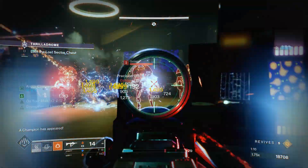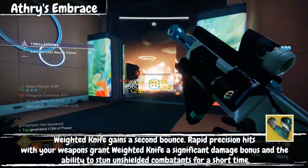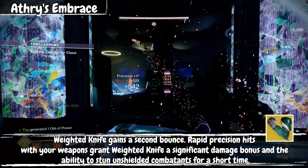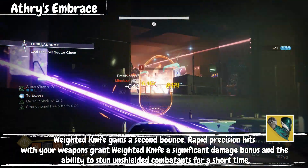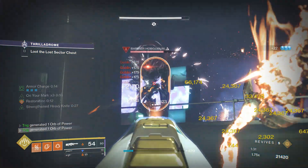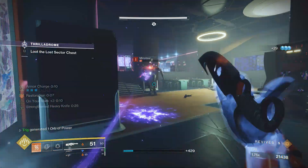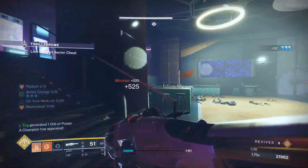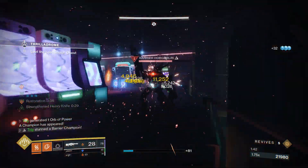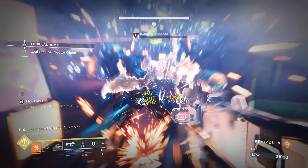This melee provides so much utility, especially with our exotic of choice: Athrys's Embrace, a pair of exotic gloves I was surprised to find were absolutely underutilized in PvE. These gauntlets not only give our melee the ability to bounce twice, but also make it so when you connect three precision shots in a row on any target, your melee will be enhanced, dealing 200% bonus damage to any target for 10 seconds, with an extra 5 second bonus for each consecutive precision hit, up to 30 seconds. These gauntlets are so underutilized that I feel like most people forgot they existed.